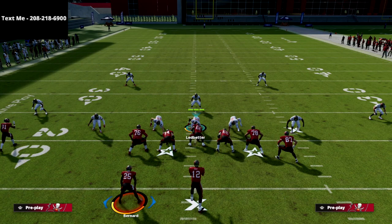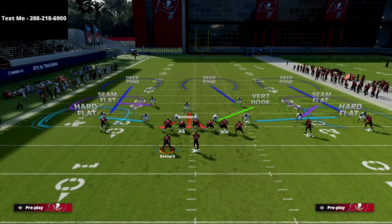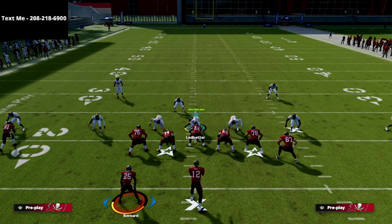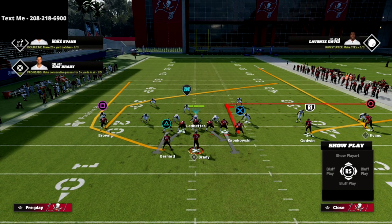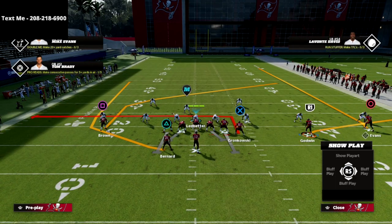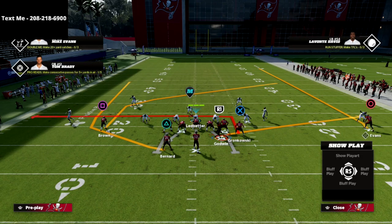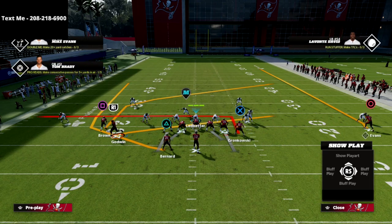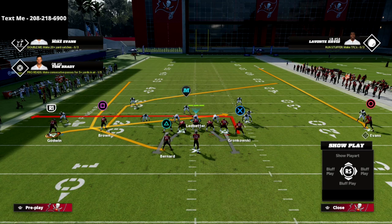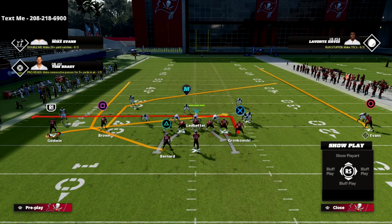We're going to start with the Y Option Wheel and show it specifically against the Mike Blitz 3 meta mabel coverage that I think you'll still see a lot in Madden 22. The setup is really simple — I like to take the X receiver, which is the tight end, and put him on an in route. Then I take the R1 receiver and put him on a smart routed out route. As you can see, that's what it's going to look like on the left side.